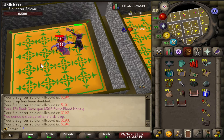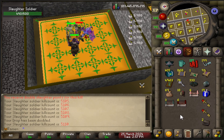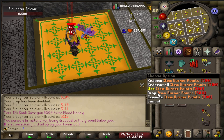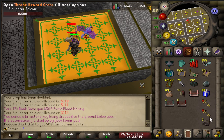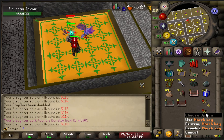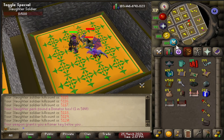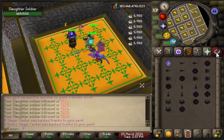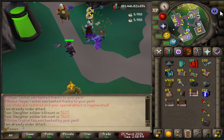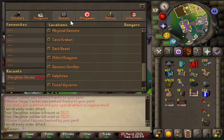We're a little past 5,000 kills now — at 5,100 KC. Here's what we have so far: 11 million blood money, 868 burner scrolls, 19-20 donator boxes, 6 dark fire chests, 2 march keys, and a bunch of Conar keys. Now I want to swap over to burner scrolls for the remaining 5,000 kills to see how many burners we can accumulate and compare that to blood money.